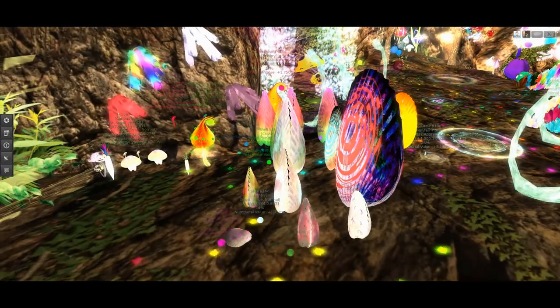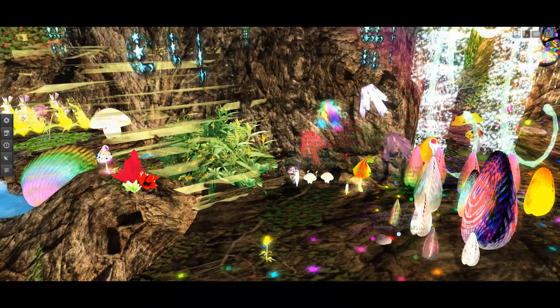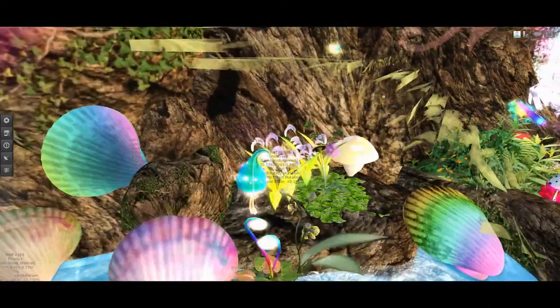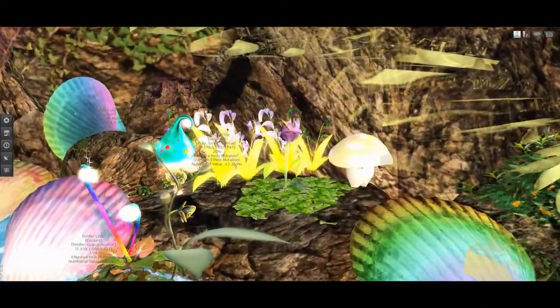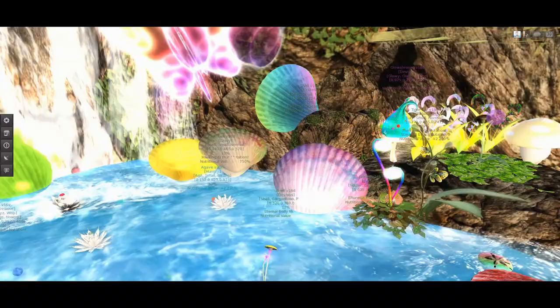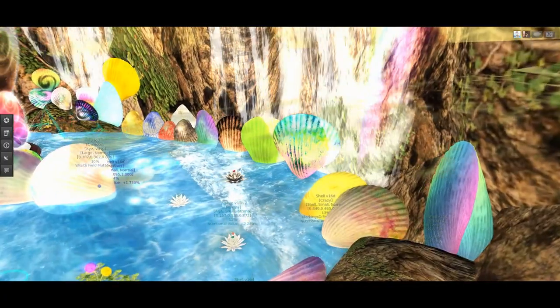I'm moving to a new sim — it's actually really cute, the way it's shaped like a heart. I moved to a homestead, which is 5,000 prims — and more importantly, the privacy. No one else coming in on you, no more stalkers.